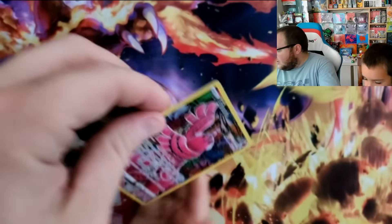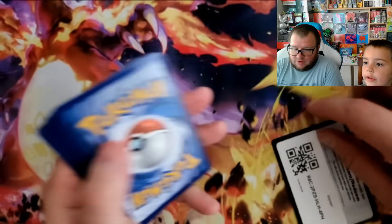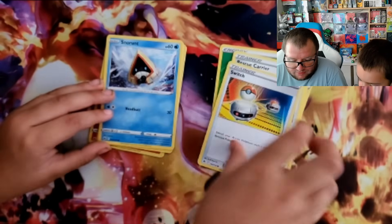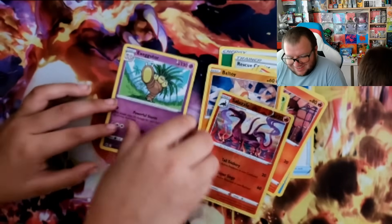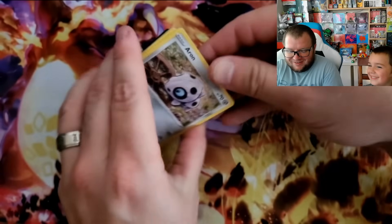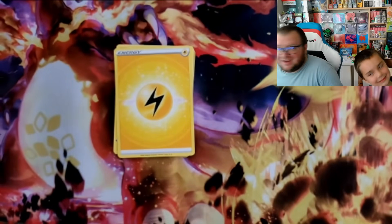Not a bad start with two hits. Alright buddy, Grass Energy, Carnivine, Rescue Carrier, Switch, Snow Runt, Larvesta — noodle man! Noodle man, Battle Tray, Salazzle, and an Exeggutor. What's his actual name? Alrighty, Noodle Man then. You've called him Noodle Man for a while. Now that's all I think about when I see him — I don't even think about his actual name, I just think about Noodle Man.